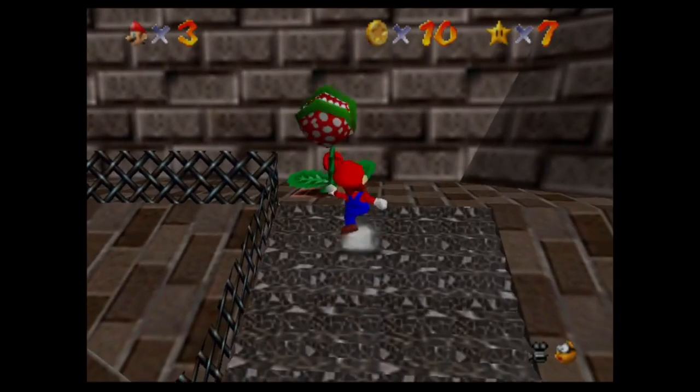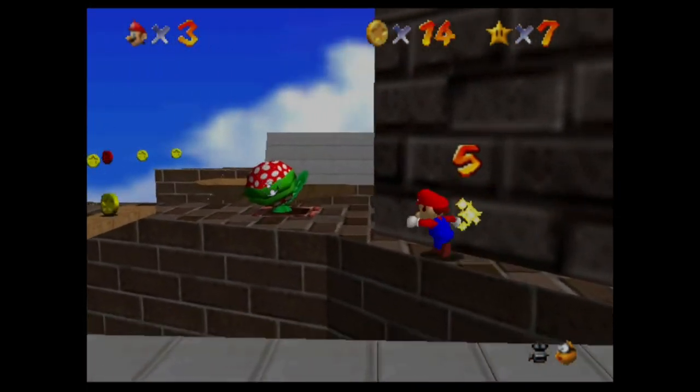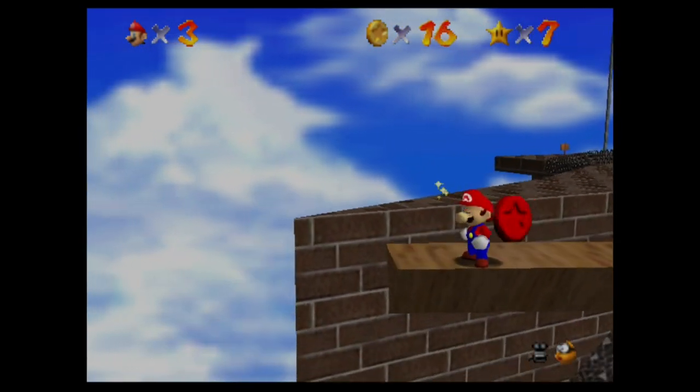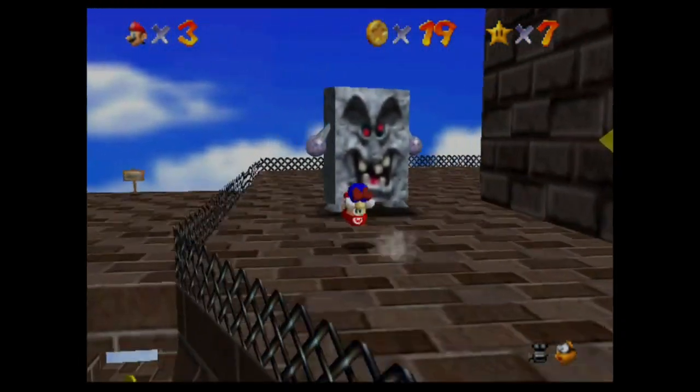This one's super easy. All of the stars in Whomp's Fortress are super easy. That was a really cool trick — I don't know how I did that.